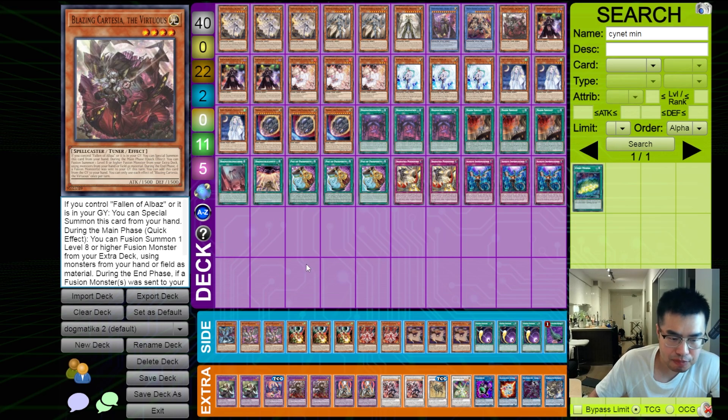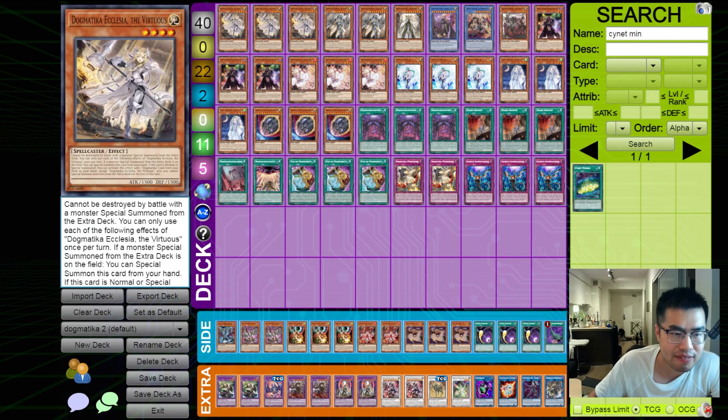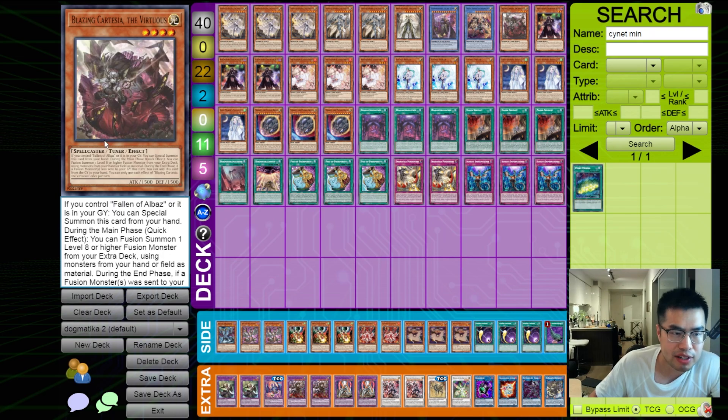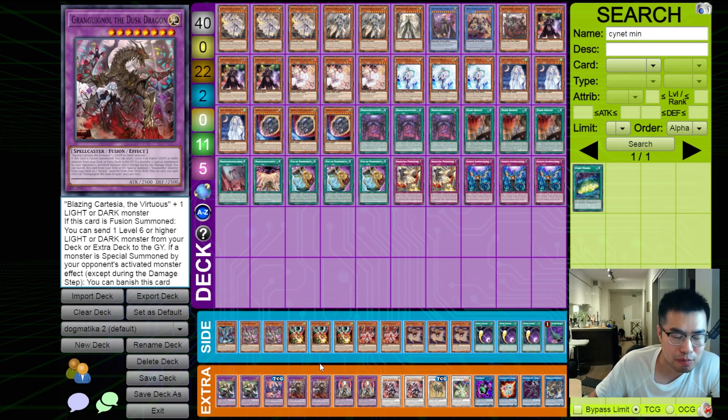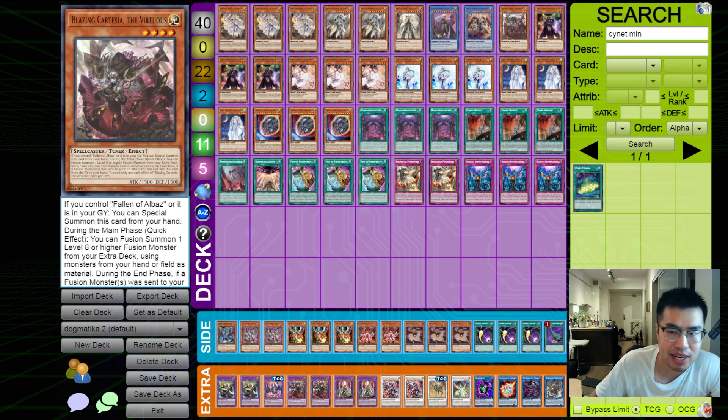And then one copy of Blazing Cartesia. This card does come up because you can summon it off of Despion Lulu Wallet in the end phase. A lot of times when we already have Ecclesia in rotation, it makes no sense to summon another copy, so we would just rather go for Blazing Cartesia. Then from there, we can sink Fusion off in our opponent's main phase into Gran Grino. Gran Grino can dump one of our monsters, including Golden Cloud Beast Malong, which is a quick effect to bounce any face-up card our opponent controls — so it effectively becomes disruption.